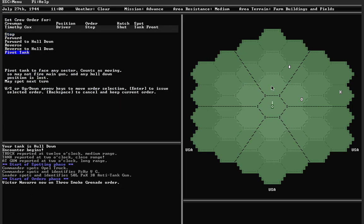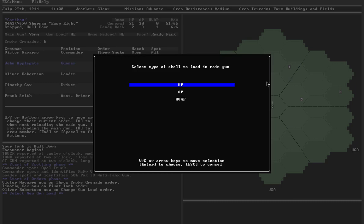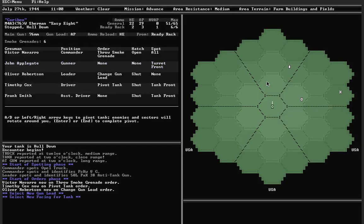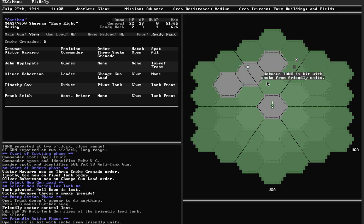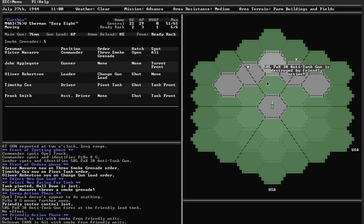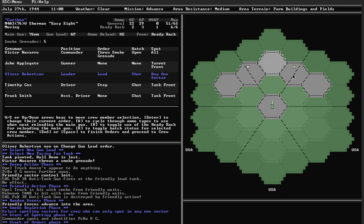Driver will pivot, loader will change the gun load to AP, gunner will keep the turret straight ahead. Load with AP, pivot, and we're good. Got the smoke dropped, Panther moves further away, PAK-38 fires at the lead tank to no effect, smoke, smoke, and PAK-38 is destroyed. I re-spotted the Panther — because he changed position, he becomes unspotted. I've identified him but unless he's spotted I can't actually attack him.